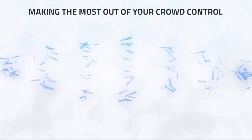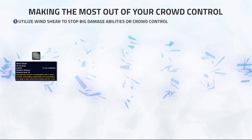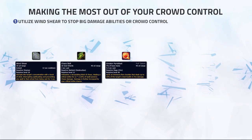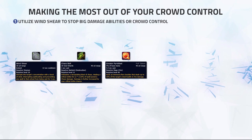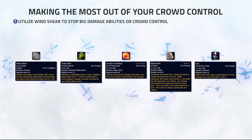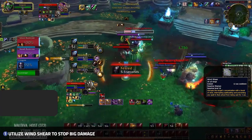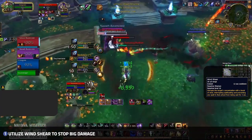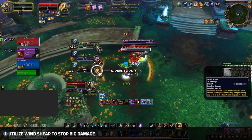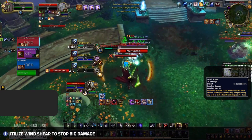Moving on to the second part of this video, we'll talk about how you can use your crowd control. Resto Shaman is the only healer with an interrupt, which can be very valuable depending on what comp you face. Windshear generally should be used to interrupt big damage abilities like Chaos Bolt or Pyroblast, or any CC on you or your team like Polymorph or Fear, on off targets while the enemy healer sits through a CC chain. However, using Windshear on the enemy healer when your team has pressure can create even more pressure, depending on what healer you face. For example, purging a Holy Paladin on his Divine Favor followed up by a Windshear will create a ton of pressure for your team.